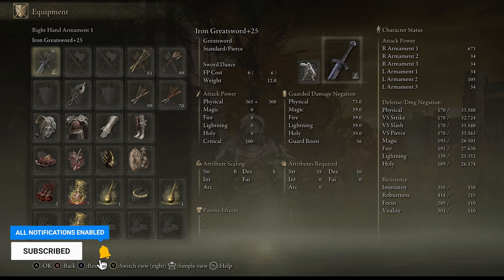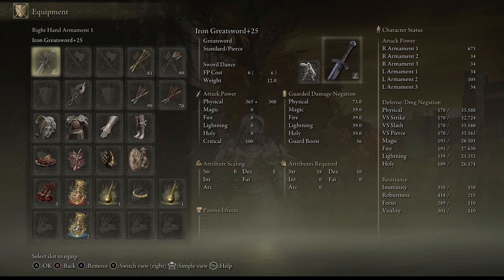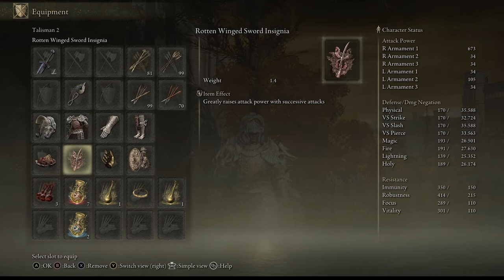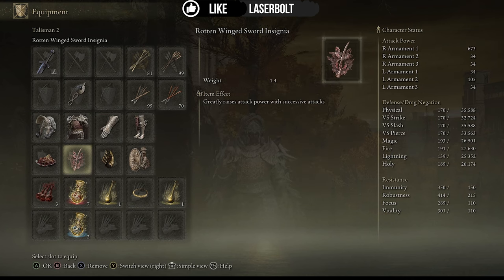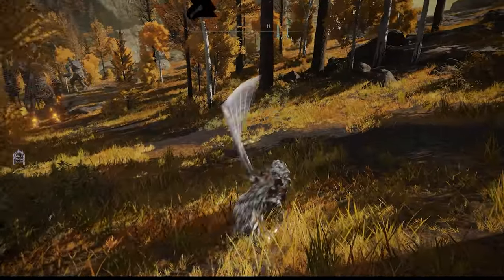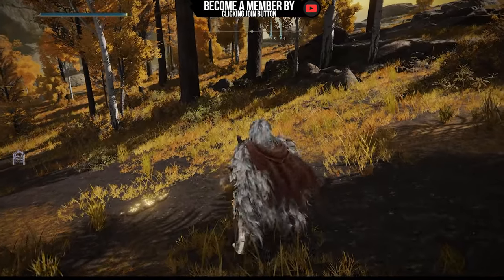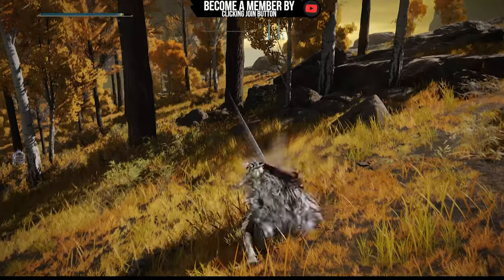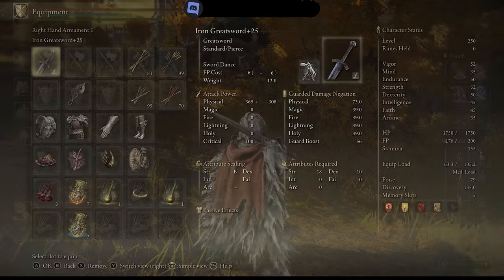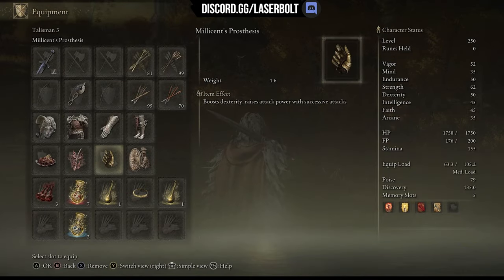The more power we have, the better we'll be in Elden Ring. We're going to take advantage of a couple of talismans. First is the Warrior Shard, and second is the Rotten Swing Sword Insignia, because we need to greatly raise attack power with all successive attacks. Look at what this ash of war implemented in the sword looks like - you're pretty much dancing all over, and at the end you get this powerful finishing attack.